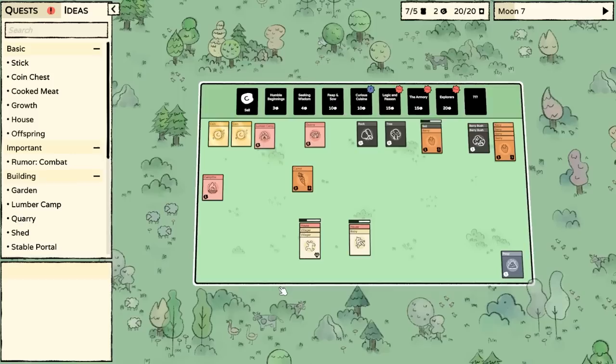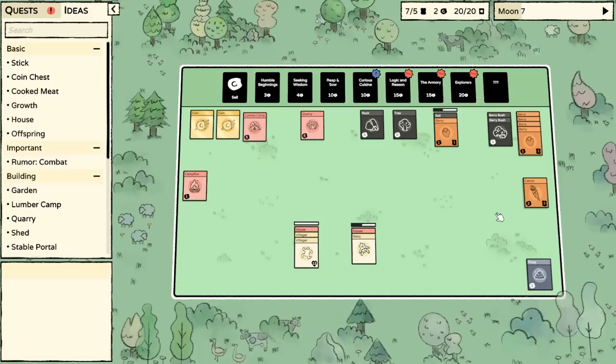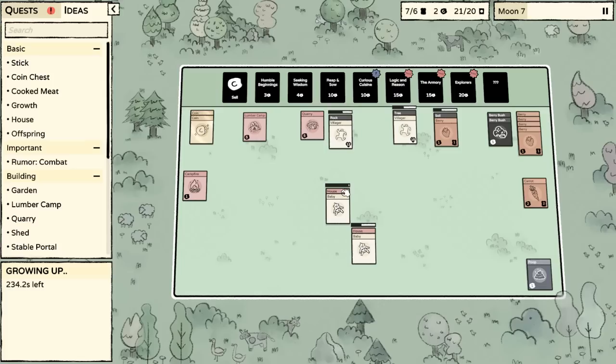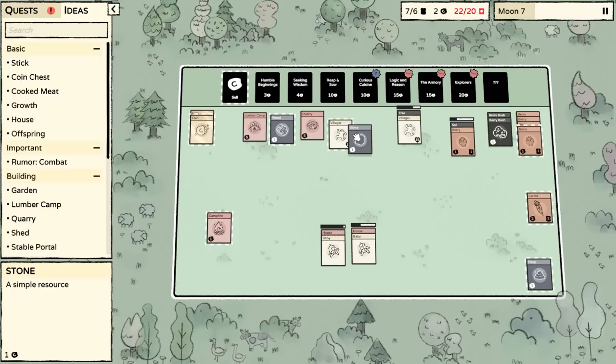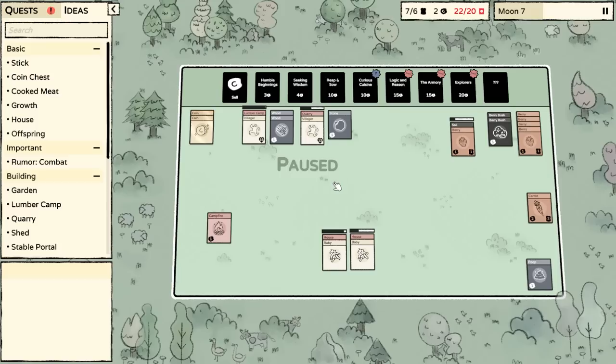Apparently a lot of you guys like to fall asleep — doubly so with this stream, because my voice is deeper today. I find myself just mindlessly putting cards on things because it feels good. Am I really making the right decisions here? Why don't we just generally get more stone and wood? We don't want to be overwhelmed by the number of babies before we really have the farming infrastructure.